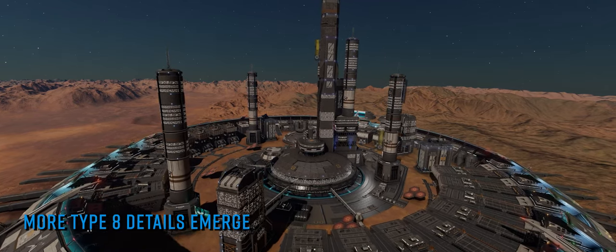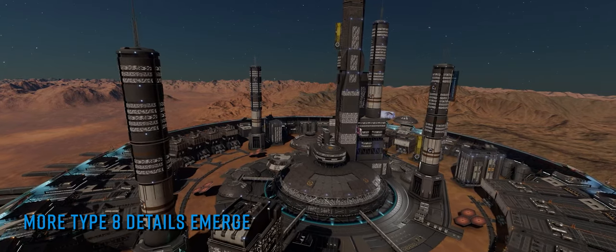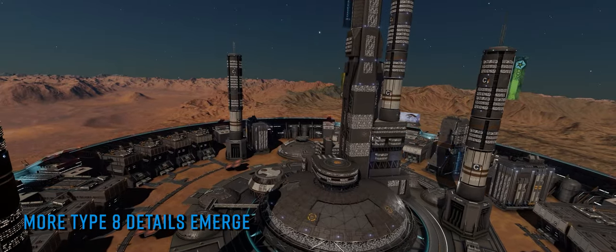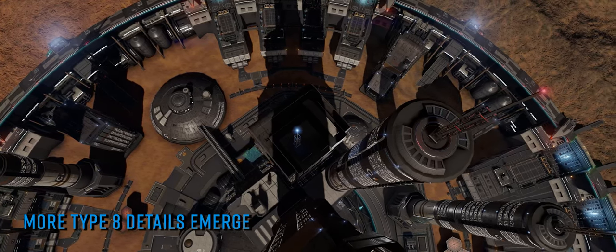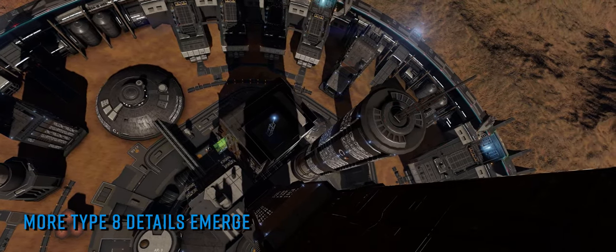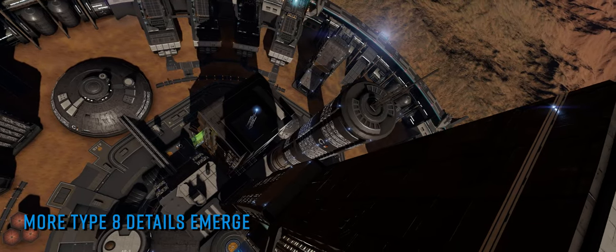This feature will obviously have the effect of reducing the overall physical footprint of the ship, and it's conceivable that this is the very thing that enables it to land on a medium pad, unlike its boxier sibling the Type 7. As we mentioned in our first look video earlier this week, the team at FDev are keen to show off more of the Type 8 in next month's edition of Frontier Unlocked, so it's possible we may get clarification on the feature then.